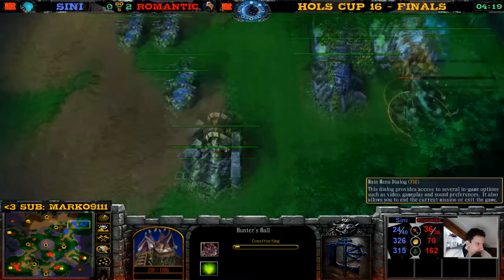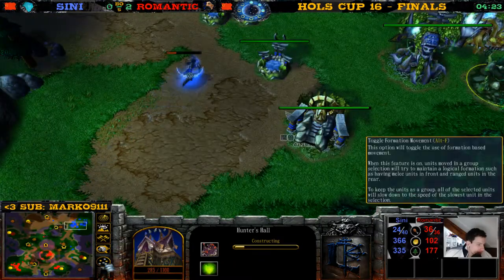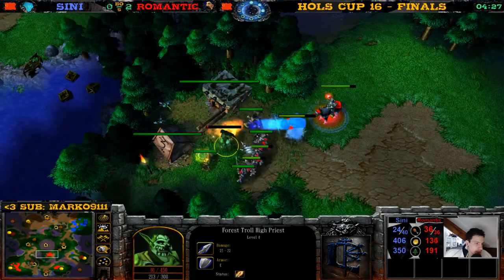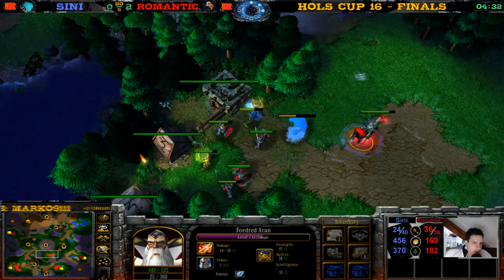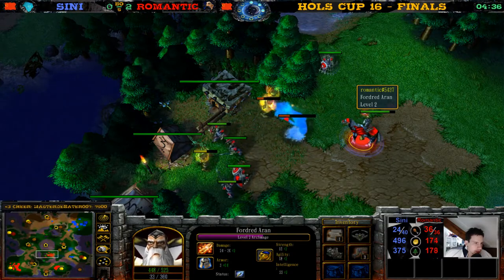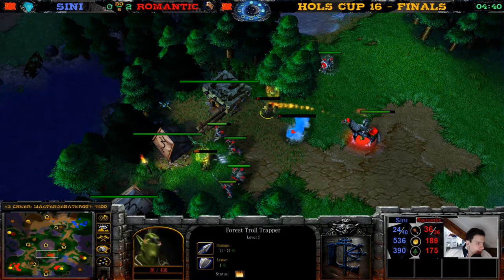Demon Hunter buys some boots, Hunter's Hall going up. A player's forces are under attack. The Archmage and footman go for the Forestal Trapper. These trolls are going down — all the trolls are dead.